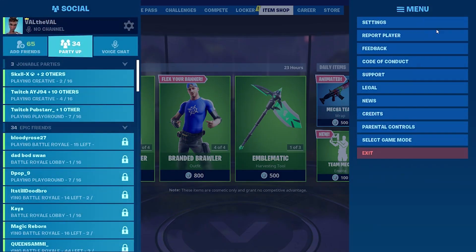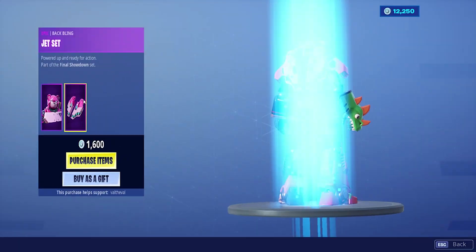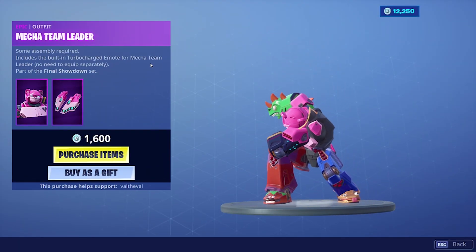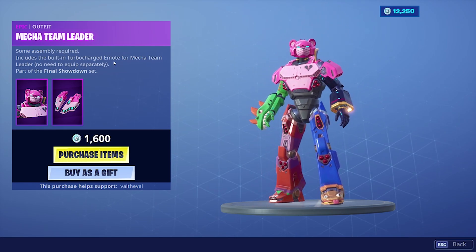Are my sound effects off? No, they're on. Why can't I hear it? That's really weird. 'Some assembly required. Includes the built-in Turbocharged emote for Mecha Team Leader — no need to equip separately. Part of the Final Showdown set.' Okay, that's actually really cool. So it has an emote built into the skin itself.